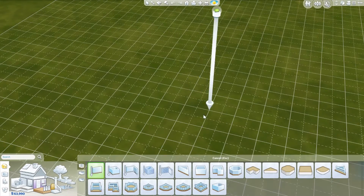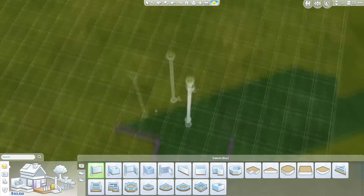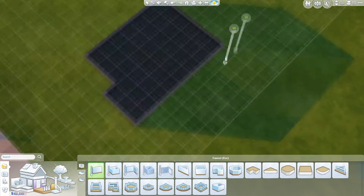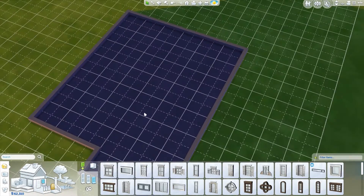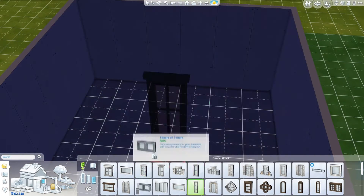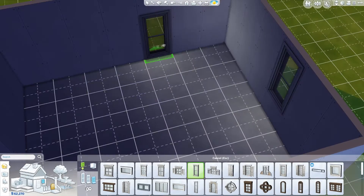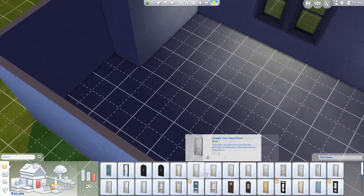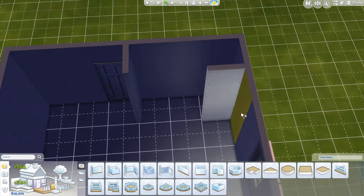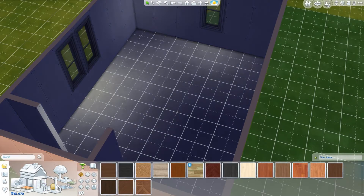Hey guys, it's Kelly here again and I'm back with another room building video for the Sims 4. With this one we are finally finishing off the Pretty Little Liars series, having all of the girls' bedrooms built in Sims 4 version. I'm sorry — there are some kids outside playing loud music and throwing stuff and yelling, so I really hope my mic doesn't catch that. I apologize in advance — anyway, let's get back into the video.